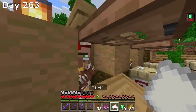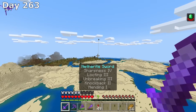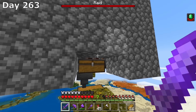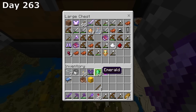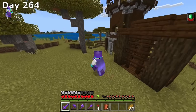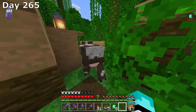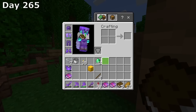Day 263, I trade for another mending book and put mending on our sword. I then went back to our raid farm yet again because I wanted to get more emeralds. After taking out a captain, I started yet another raid. By the end of this raid I was able to get almost a full stack of emeralds, which is almost double what we got last time. I wanted to do the raid one more time but I was unable to find a captain back to back. I spent the whole day flying away and flying back to hopefully respawn a captain but had no luck. I did end up trading for more mending and unbreaking 3 books because I wanted mending and unbreaking 3 on all of our tools and armor.